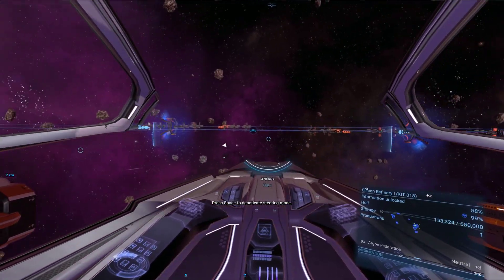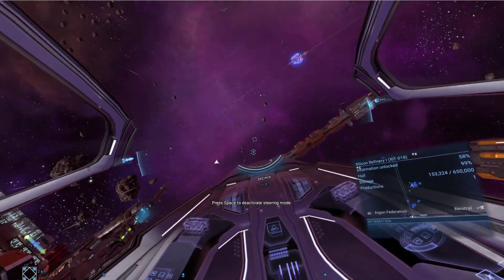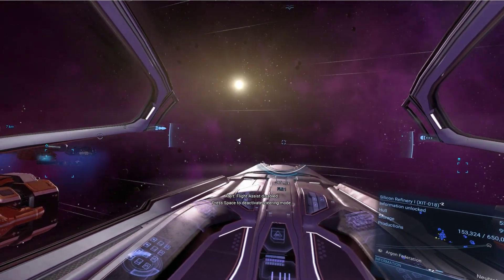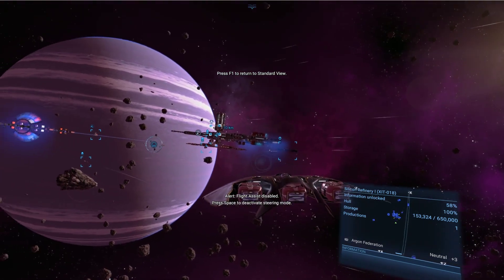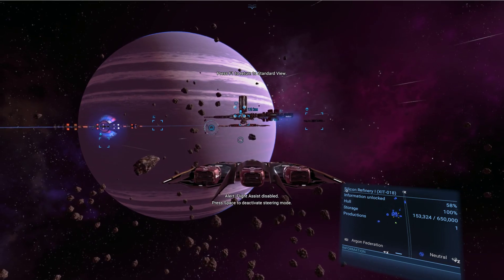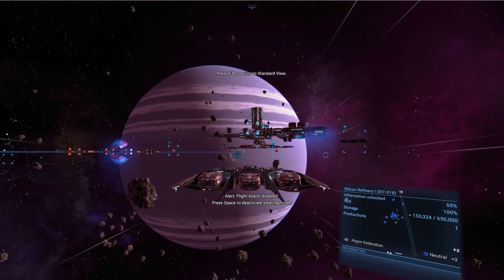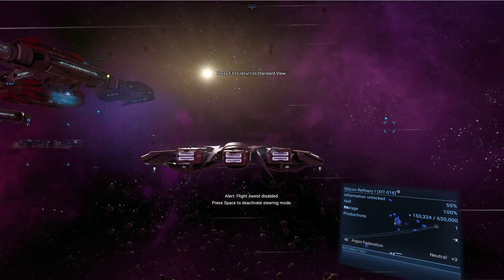Flight assist — when I killed my directional thrusters while I was boosting, I hit G on my keyboard. And if you notice, I'm just kind of moving away from the station but I'm facing it. And to kick it back in, or to continue in this direction, I'll hit G again to turn it back on and away I go. Once you kind of master this maneuver, you'll start doing some more advanced maneuvers, especially at high speed.